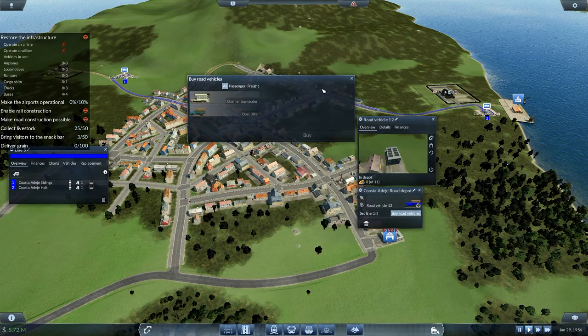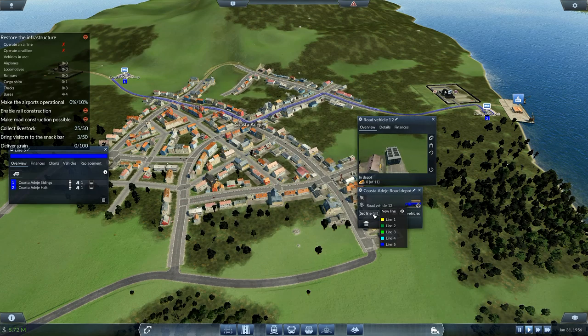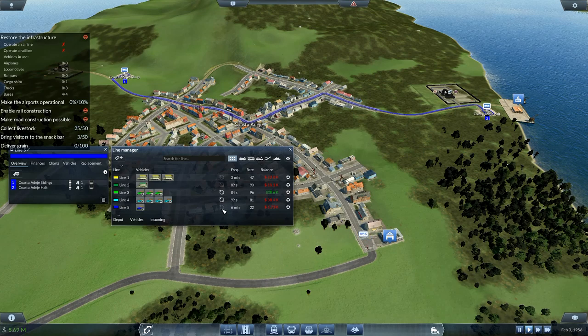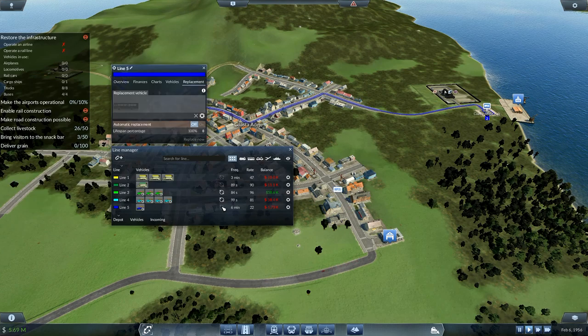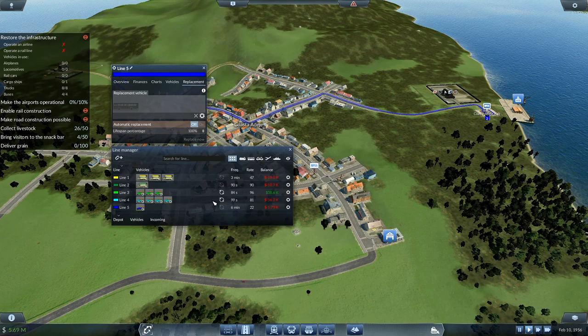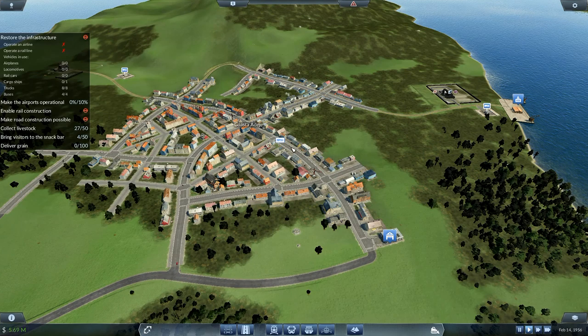I've run out of vehicles I can actually buy. So for now I'll go set line all, line five — there isn't a lot I can do with this one, and I don't think I can set this one either. It won't let me select a replacement on it, so I can't automatically replace — the automatic replacement may not work on those. Line three is profitable, but none of the others are profitable at the moment.